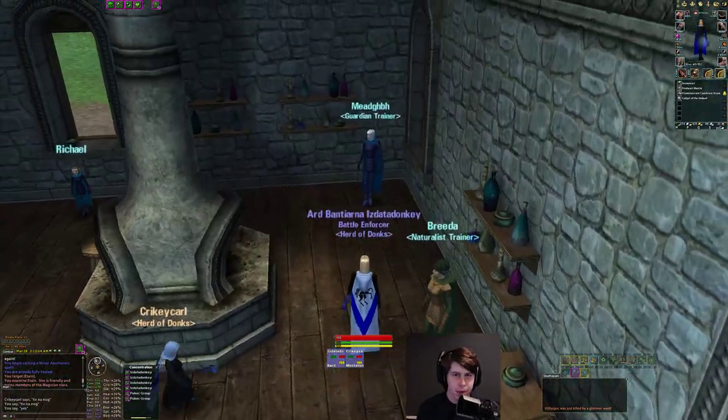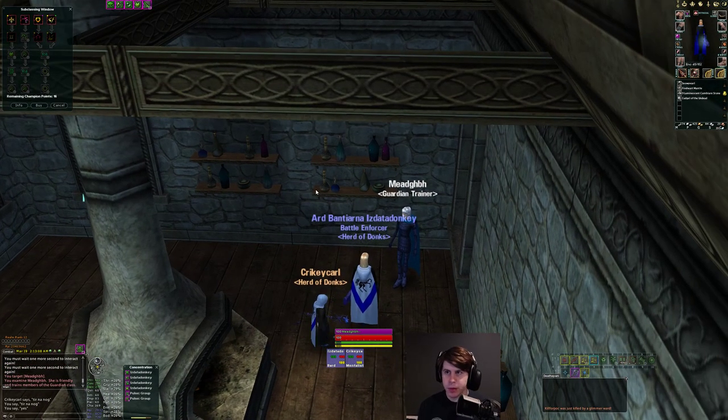We'll start by looking at the guardian trainer and go counterclockwise. The guardian champion level line mostly gives you weapon styles early on. Things like resilience can actually be pretty good. You can't delve these unfortunately, so I'm not going to be able to cover what all they really do. But resilience is an anytime style that has a small DD proc on it — a pretty good style to pick up on support or casters.